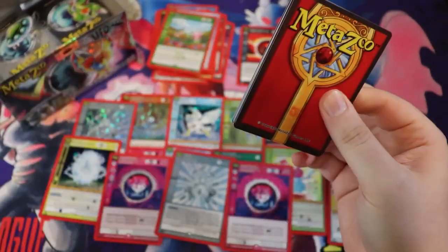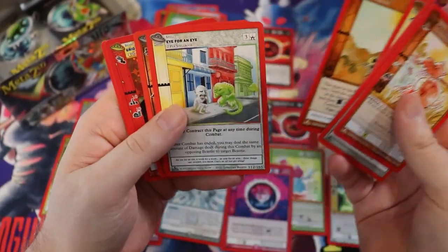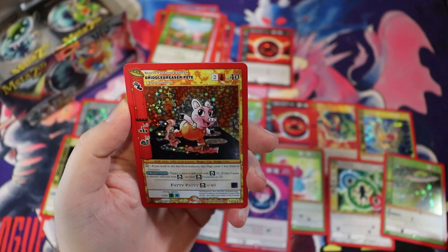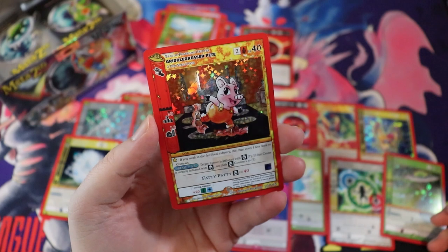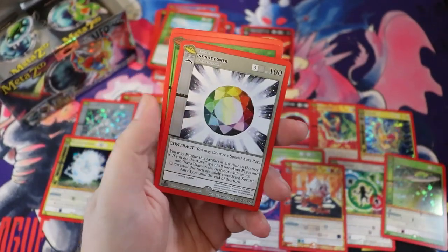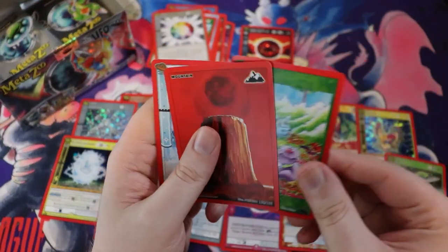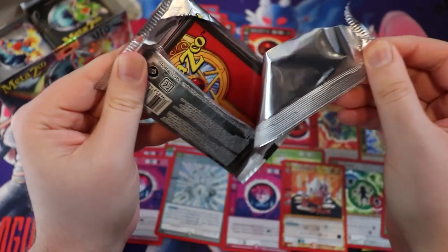Eye for an Eye. Griddle Greaser Pete — two per spell book — he's got bacon on his feet, that is morbid! He's got a fatty fatty attack — this one is ridiculous and I love it. We have Unlimited Power — look at that mountain dude. It says Infinite. Griddle Greaser Pete — that is crazy.